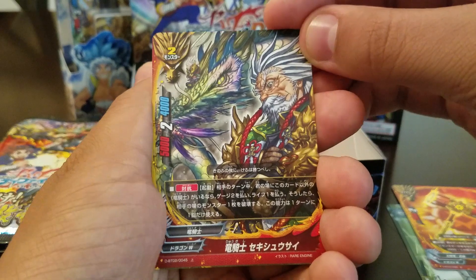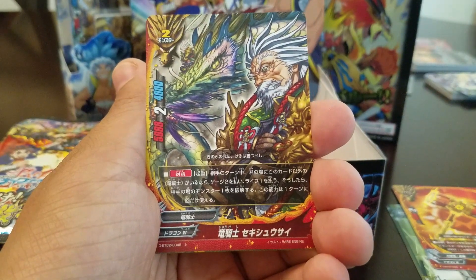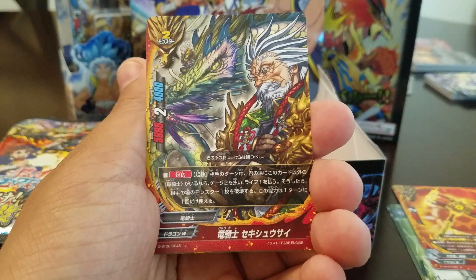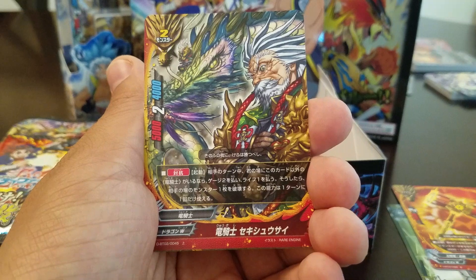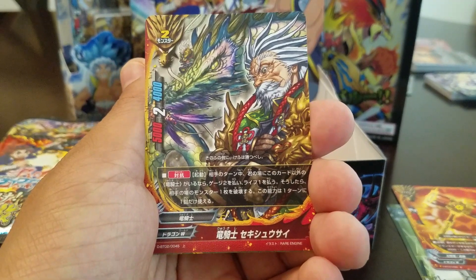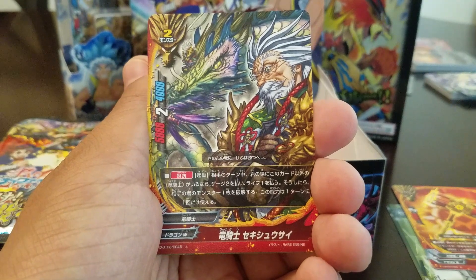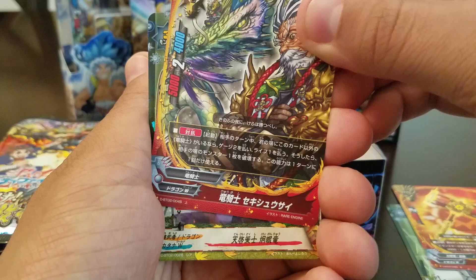A new Dragon Knight — that looks pretty cool. This is a counter ability during your opponent's turn. If you have this card and another Dragon Knight, pay two gauge and one life and then you can destroy an opponent's monster. You can only use this ability once per turn. That's really cool.